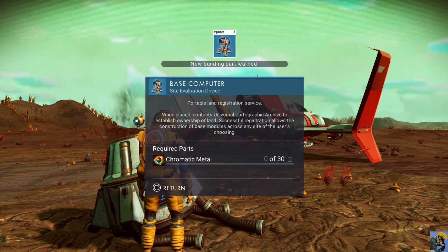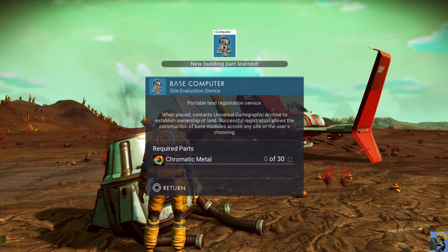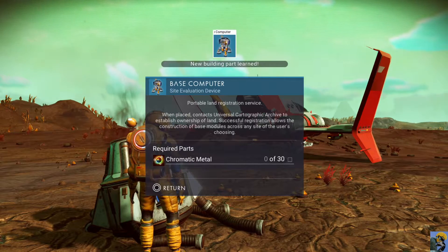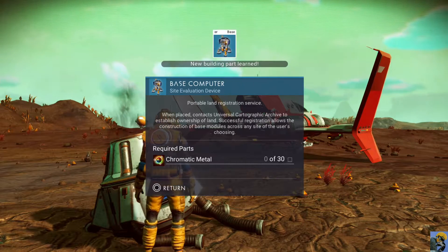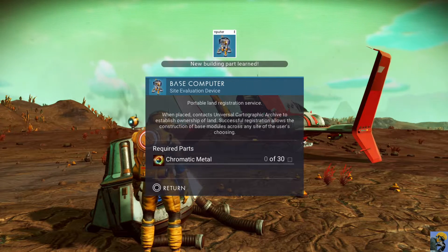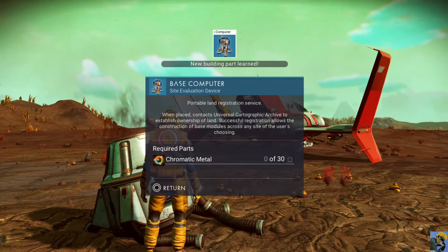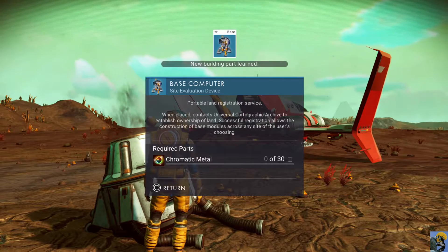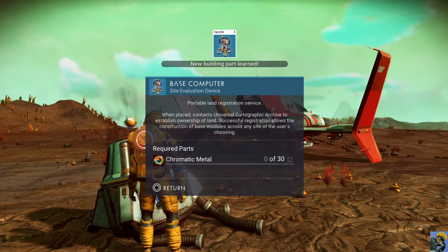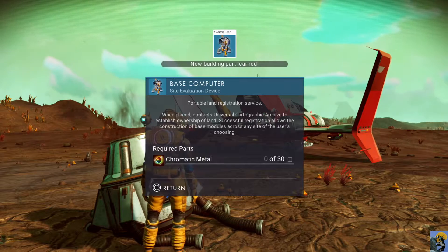The base computer, when placed, contacts the universal cartographic archive to establish ownership of land — you can kind of claim a little territory for yourself. Successful registration allows the construction of base modules across any site of the user's choosing. This is what you need to build your base and create a house for yourself. Base building was one of the original big updates for the game — it wasn't a thing when I first started playing, but it's so much fun.